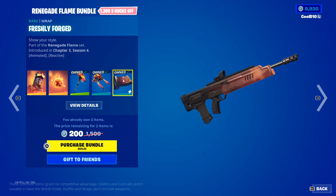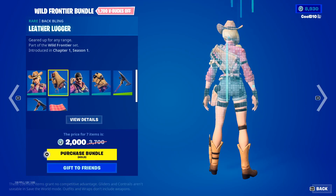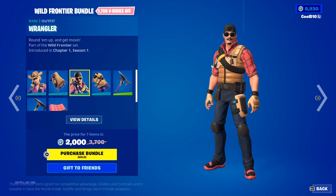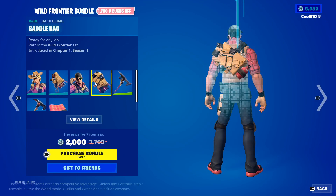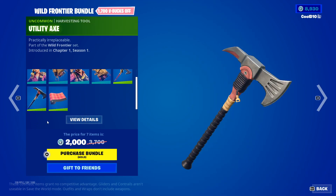Next up we got the Wild Frontier Bundle — Rustler, Leather Lugger, Wrangler, Saddlebag, Spurs Swinger, and the Utility Axe.